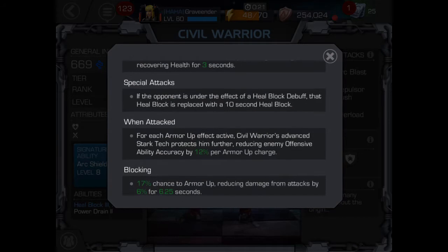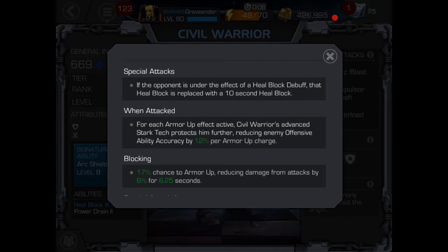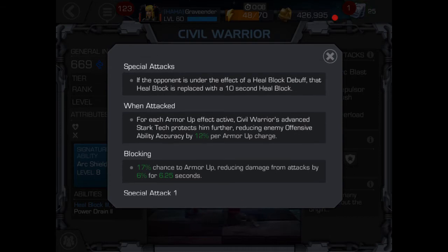You're going from three seconds to 10 seconds if they have it and then you hit a special attack. That's even more tremendous against guys that have the suicide masteries. It's going to be a full 10 seconds that they're taking their own buff damage — they get the buff from suicide masteries to do more damage, but they counteract it with Willpower, and Civil Warrior is going to counteract that with a heal block.